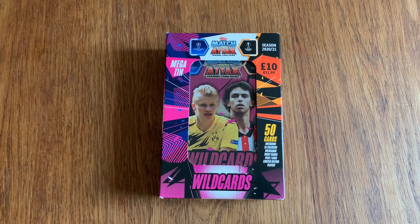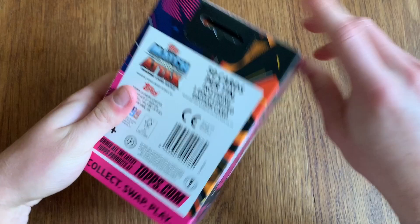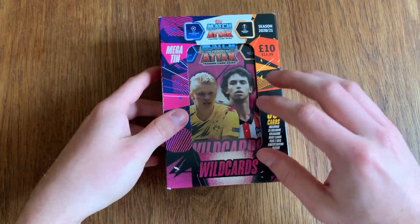There are 50 cards in total. You get 15 exclusive Wild Cards, which are going to be the pink subset — shiny cards — and one gold limited edition player as well. Hopefully the limited editions are going to be different in all of the five Mega Tins offered this year. The price of this is £10 in total. Here is the back of it, and this year I really do like the design — the way they put in the boxes and the writing on it. I think it looks really cool.